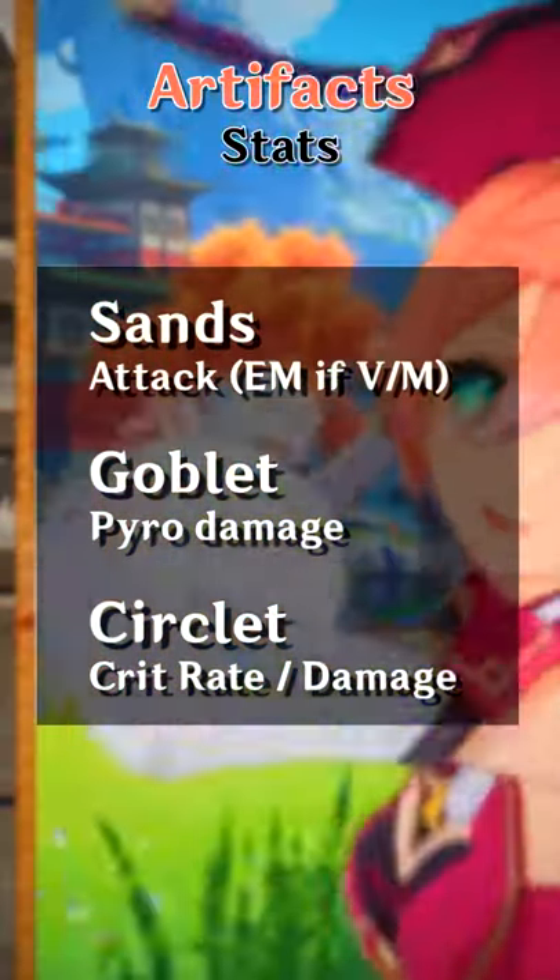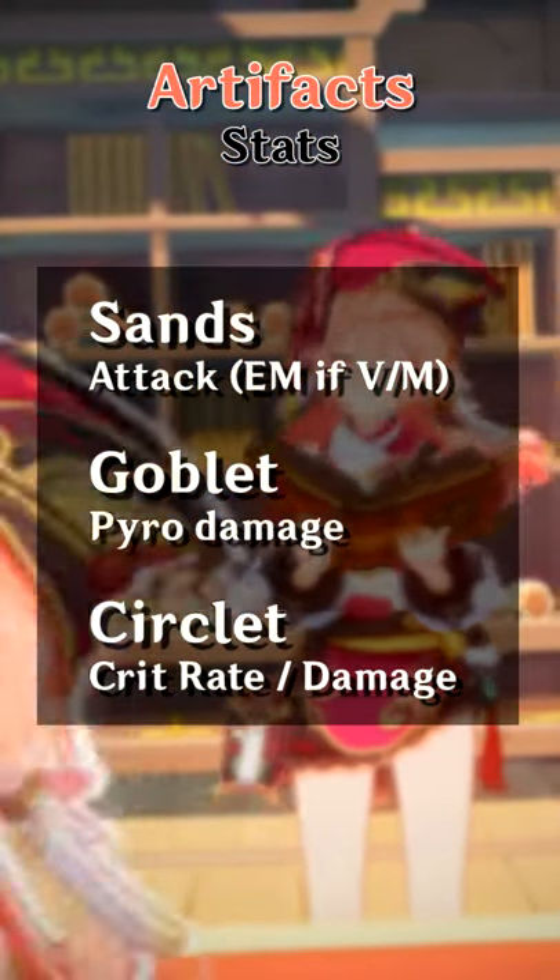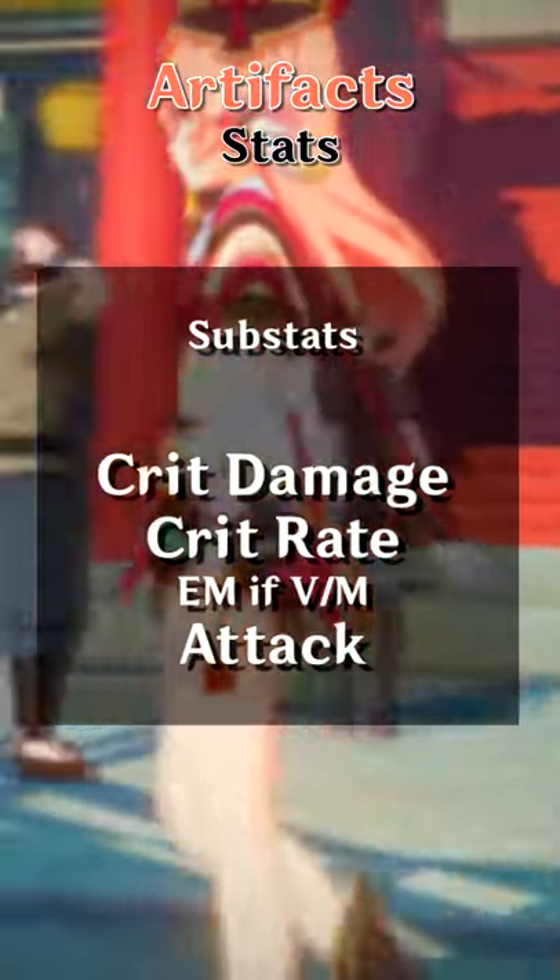For artifact stats, go elemental mastery stats in a vaporize or melt comp, otherwise go attack. A pyro goblet is always great, but for on-field DPS cyclists you should be looking for that standard crit. For substats, focus on crit, then attack, and elemental mastery if in a vaporize or melt comp.